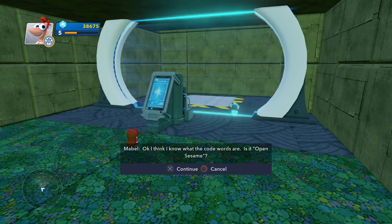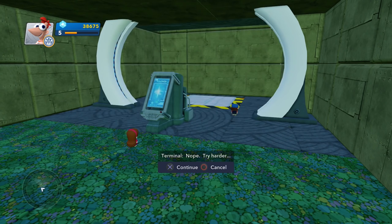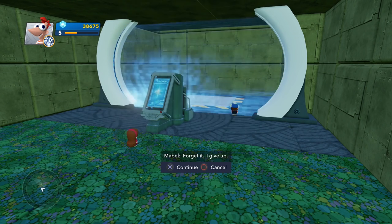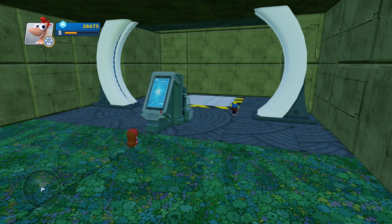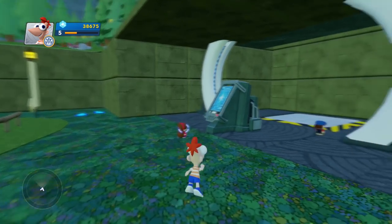I think I know what the code words are. Is it 'open sesame'? Nope. Try harder. Okay, is it... 'I'm beautiful'? What? No. Try harder. Forget it, I give up. That's my best woman voice. Access granted! Security disabled. You win some cake. Have a nice day. That's one of my favorite things to say — 'you win some cake or a cookie.' I don't trust that machine, Mabel. Let our friend go through first. Alright, let's go!